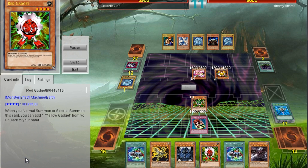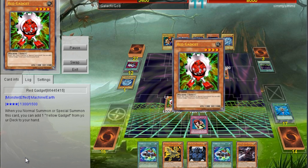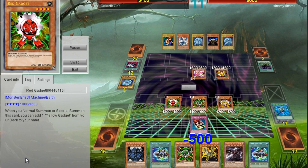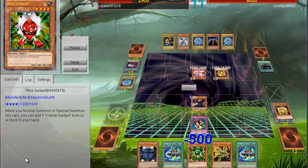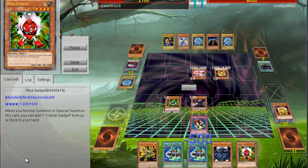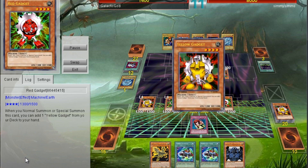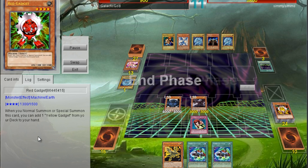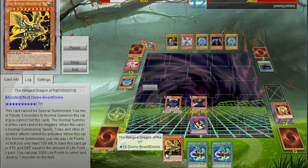I'm still able to somewhat go off, and this is kind of how the combo more or less works. You just keep summoning gadgets out one after another until you're able to cycle through all your gadgets, and then just keep dropping God card after God card. Here I'm able to get both Slifer and Obelisk out in the same turn. Next turn I should be able to get out Ra.